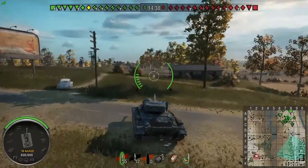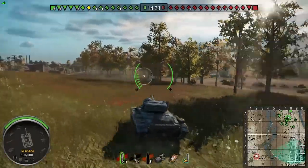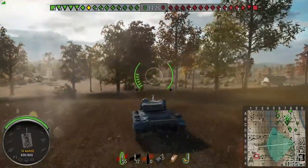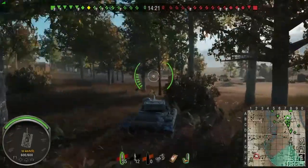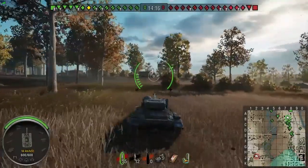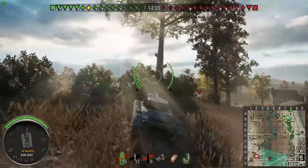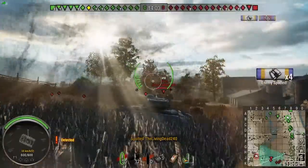So we're in the AMX Chaffee, tier 6 light tank — a wonderful little thing, absolutely wonderful. I've already put a video up from my first game in this tank, which was 5.5k or something ridiculous. That's on the channel if you want to check that out. Great tank — if you like light tanks and it comes back up in the store, I recommend you buy it. It's basically a Chaffee hull with an AMX 1375 turret, so it's a six-shot autoloader. Great fun.